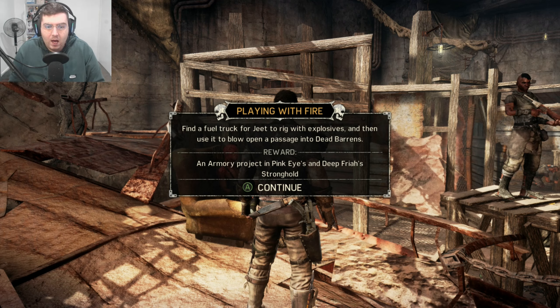What's good everyone, welcome back — or welcome to the channel if you're new. My name is Beat Trippin. Today we're continuing on with our Mad Max journey. We're at Jeet's stronghold right now, and today we're gonna do whatever quest he gives us, so let's head on into it. Enjoy.